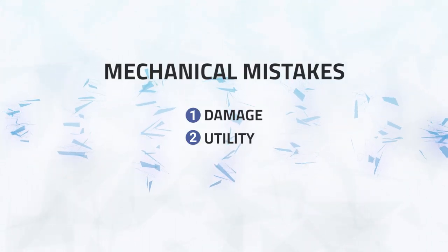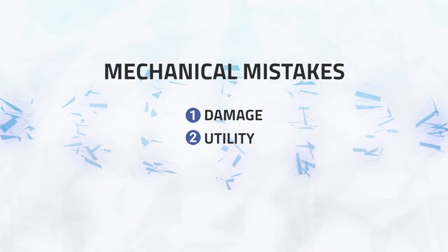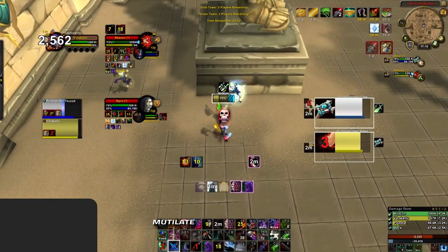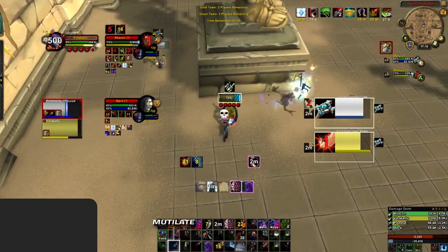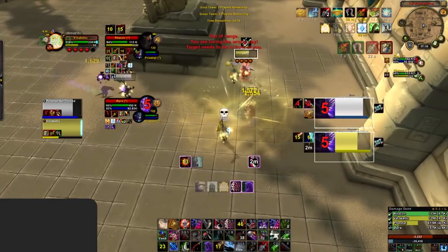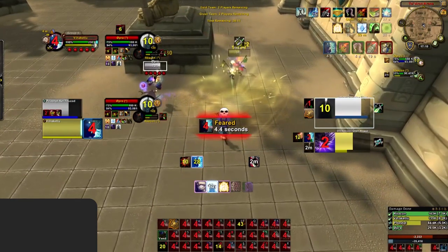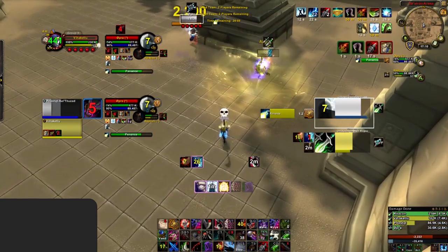Now we'll go over the mechanical mistakes made throughout the game, categorized under damage and utility. For damage, three mistakes were identified. First, you kept using Mutilate on 4 combo points, which wastes combo points and energy — at 4 combo points you should be using Envenom. Second, you had very low usage of Toxic Blade, which should basically be used on cooldown with your Kidney Shots. Third, Poison Knife was used at incorrect times — it should only be used to keep poisons up on an off-target or to generate combo points while running to your target, as it has a high energy cost.